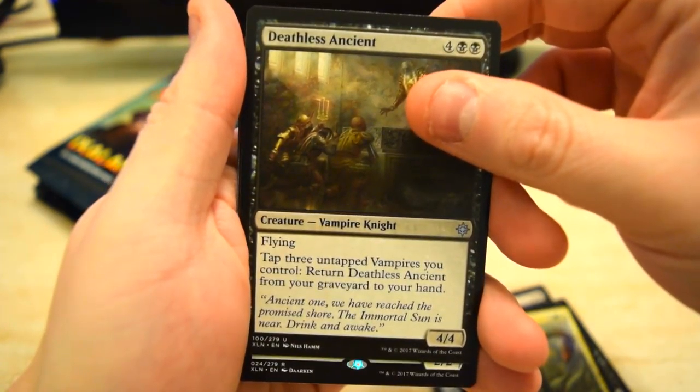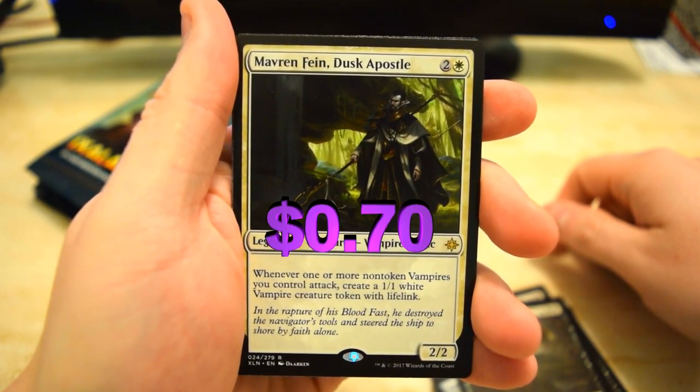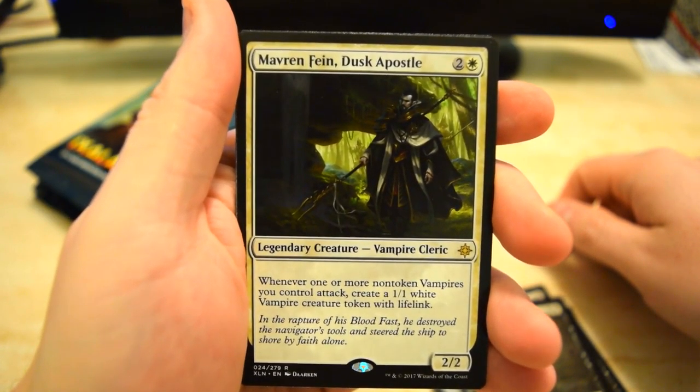First pack: Brontodon, Deathless Ancient, and for the rare we got the Dusk Apostle — a Vampire Cleric as a 2/2. Very cool looking.